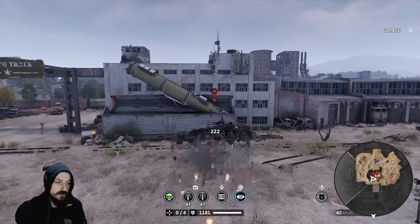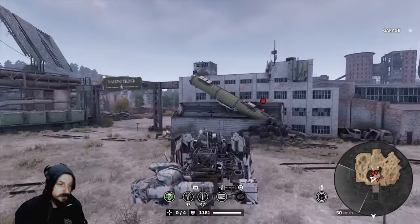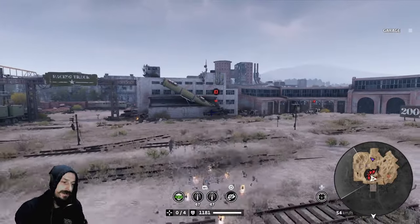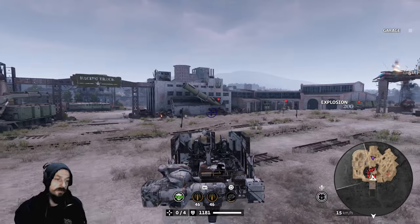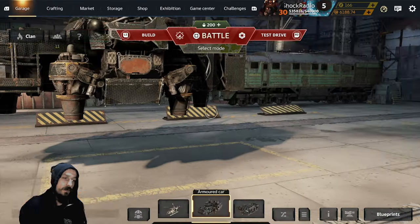You can take damage, and then as soon as you come out of cloak, you can actually pop your Rift and re-cloak again. So this is another huge feature of the Beholder cabin's perk that makes it so amazing.